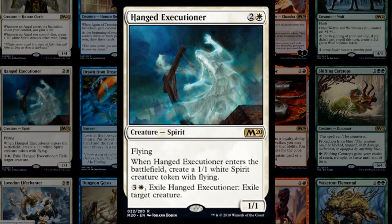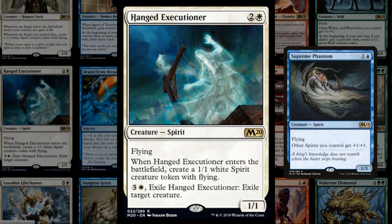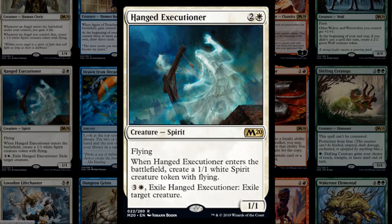Hanged Executioner is three mana, a 1/1 with flying that makes a spirit token. For four mana you can exile the Executioner to exile a creature. Three mana for two spirit tokens is always worth looking at, and it has spirit synergy with spirits from previous core sets. We're also seeing a lot of flying synergies in the new set, so Hanged Executioner could be part of a blue-white flying spirit deck for a couple months in standard.